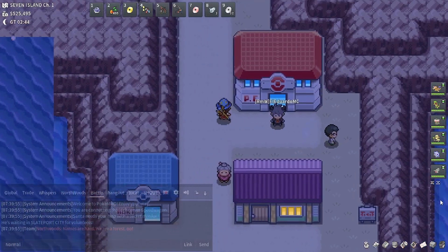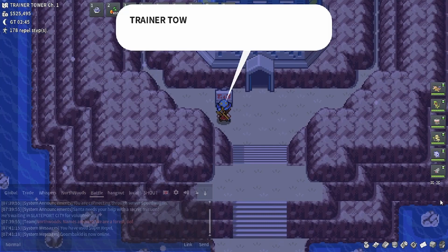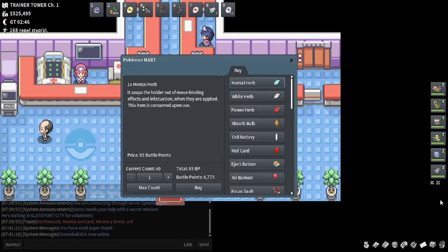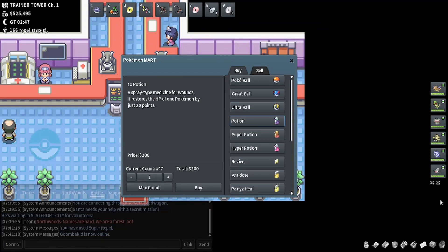You will need to go to Seven Island and travel to the north from the Pokemon Center. After a quick surf, there will be a tall building with three vendors behind a counter. The first has held items, the second is a Battle Point Tutor, and the third is a normal Mart NPC.